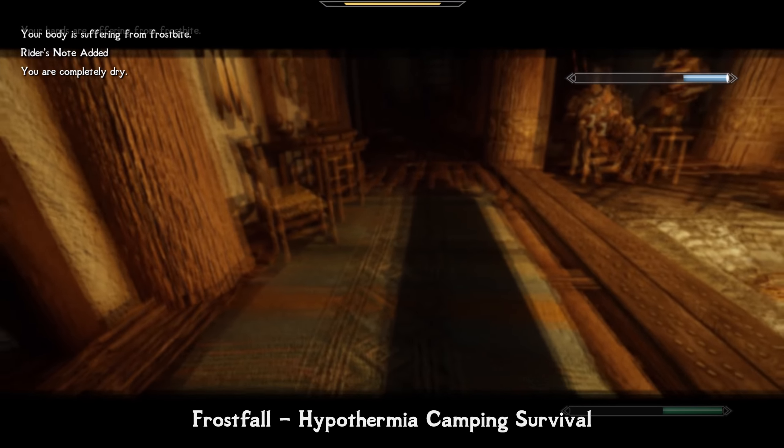Tempering equipment in Skyrim was quite unrealistic — you use a single ingot once and your weapon is permanently improved for an infinite amount of time. Loot and Degradation changes that. Tempered items no longer retain their tempered state forever and will degrade in quality over time as you strike with your sword, draw the bow, block with your shield, or take damage with your armor. You can even select an option in the mod configuration menu that items can break completely when totally degraded, yet you can use the scrap metal received in the future. Skyrim blacksmiths now offer tempering services for a certain amount of money, and you can make mobile repair kits. The mod is extremely configurable — you can tweak degradation speed and all other options for your own feeling of balance.